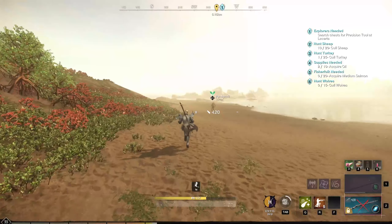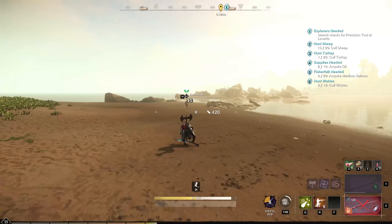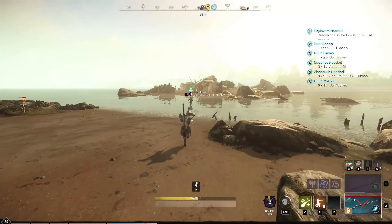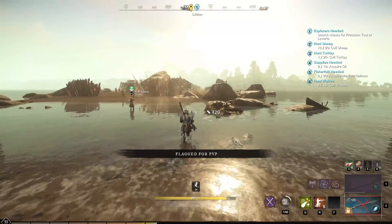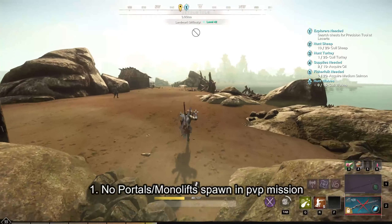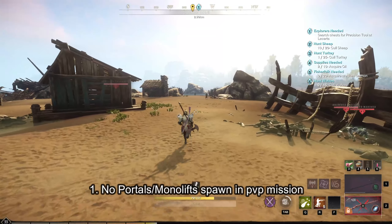I know a lot of you have seen other faction token farm videos at Great Cleave or Shattered Mountain, but this mid-tier token farm absolutely destroys these farms and for good reason. It is because it's a capturable territory, and that location is Restless Shores. First off, there are no corrupted portals that spawn in the PvP missions that we are going to be discussing, and you will never be interrupted by these portals or monoliths unlike the other territories.